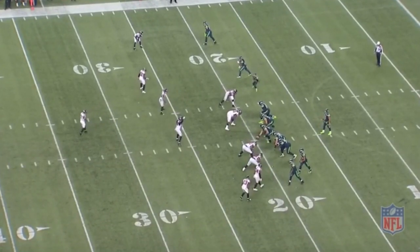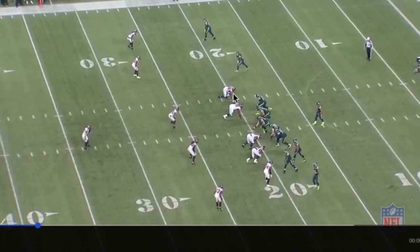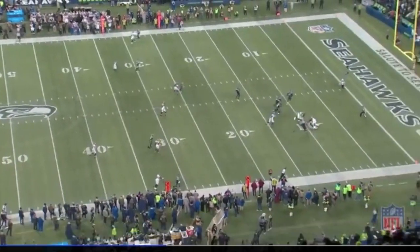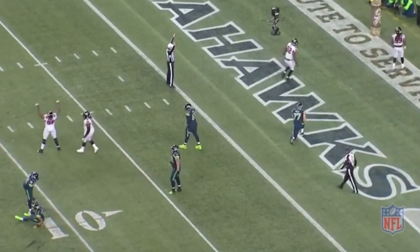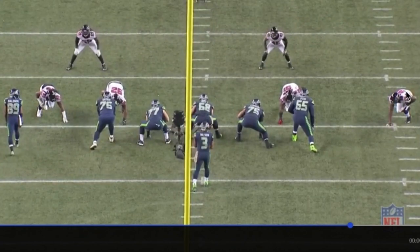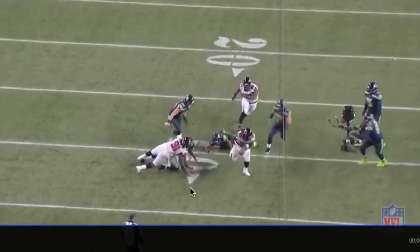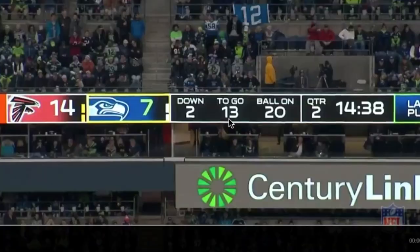Sack — second and 13, shotgun formation. Tak McKinley is lined up right here at the top of the screen. Barely makes contact. I like that — against Russell Wilson, too hard to bring down. Makes initial contact. Nice play. Here we go — Tak McKinley working 65, boom, quick contact. He knows what Russell Wilson is all about, loves to move around. Creates the fumble, which equals a touchdown for the Falcons.